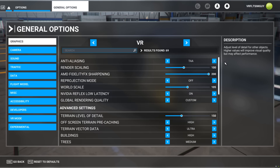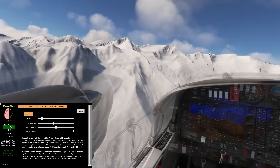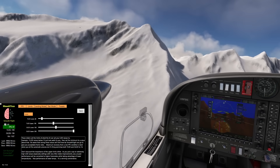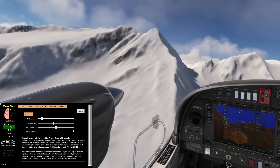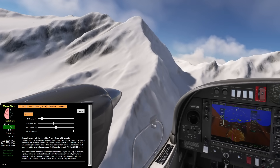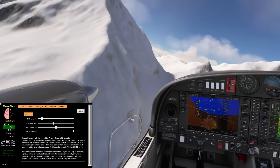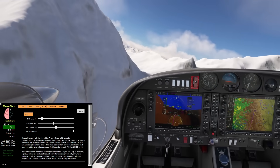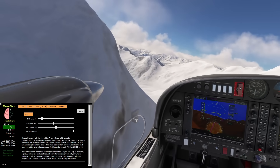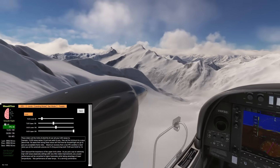So you may ask yourself: why am I showing another program doing the same thing? Well, not necessarily, because Smooth Flight has a real trick up its sleeve. It's one thing to enjoy VR, but it's another trying to get rid of those micro stutters. We can't really reach 90 frames per second at the moment, which is why I often recommend running at half your refresh rate — 45 frames per second — but even that is very hard to hit.